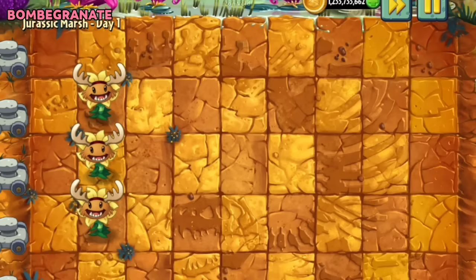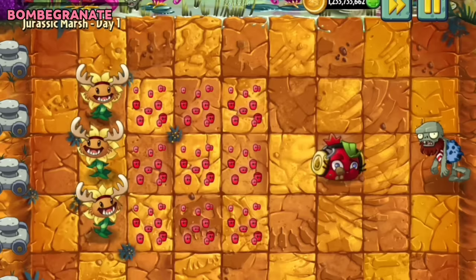If Bombegranate is imitated, she will only spawn 8 seeds, not spawning a seed on the tile where the Imitater Bombegranate was planted.